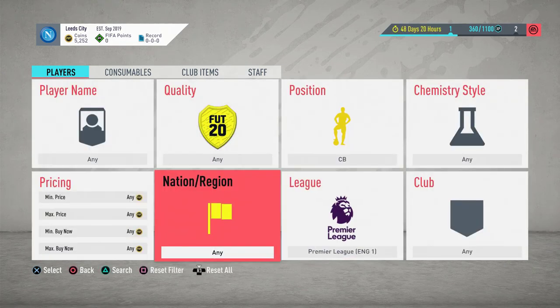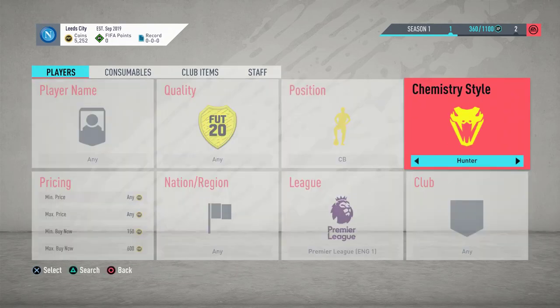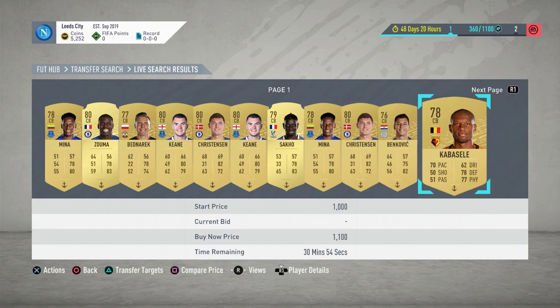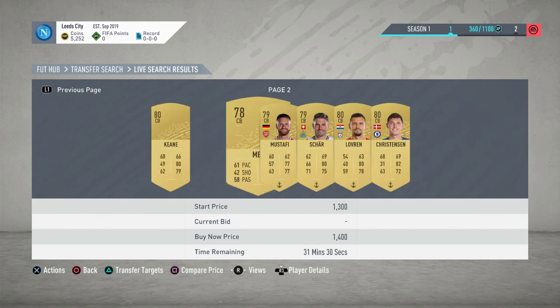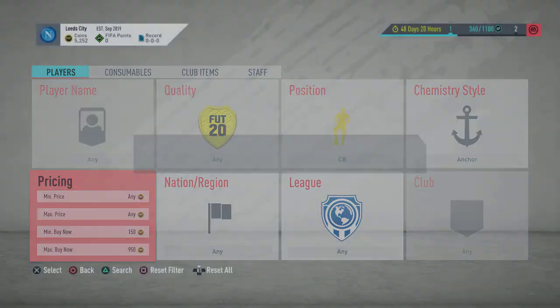The first method is going to be the BPL center back method. If you look here now at 600 coins, you'll see there are loads of offensive center backs. But if you go to anchor and different chem styles - BPL anchor is about 1k as the standard price. Obviously if you look for decent ones you can get deals, or you can just go anchor center back anywhere and set the max to around 800-850. There's nothing up at all right now.